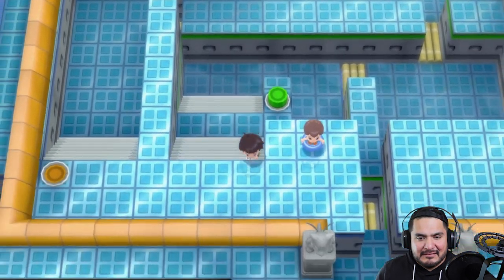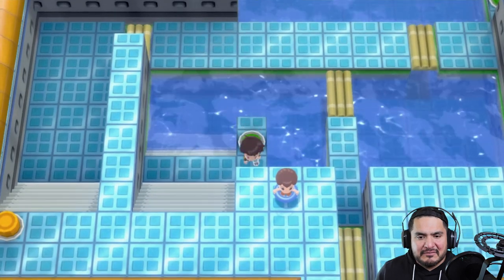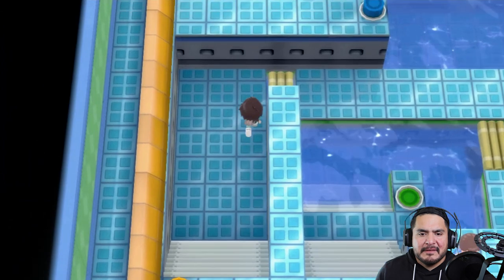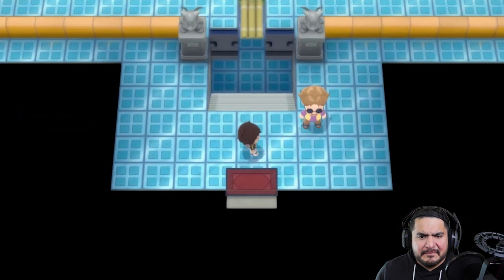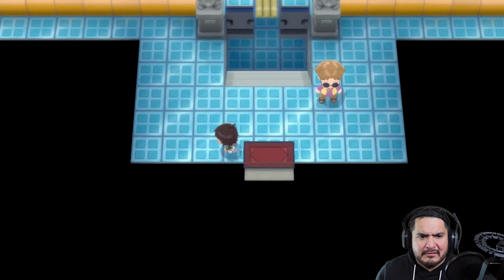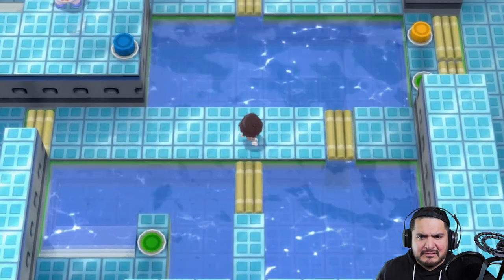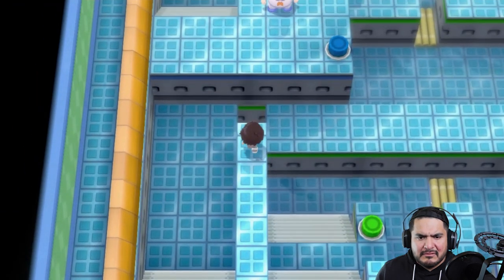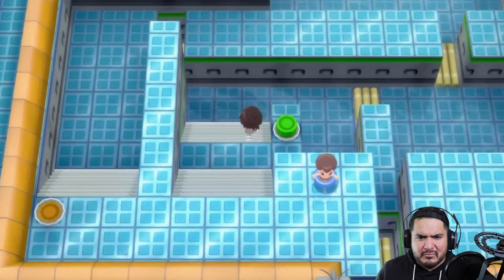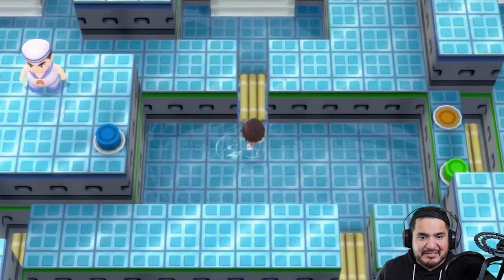Now we have to navigate the gym's water puzzle — pressing the wrong buttons fills up the water in different sections and sends you back. We need to be careful about which valves we press. After some trial and error I screwed myself over and had to restart the puzzle path. It's been a while since I've done this — apologies for the confusion. We're going to battle all the trainers in here to level everyone up, since Electrostar is due to evolve pretty soon.